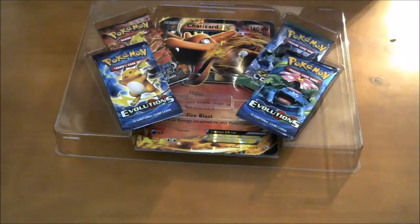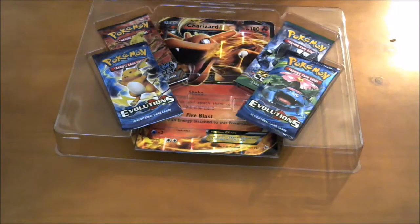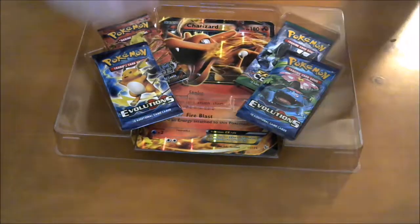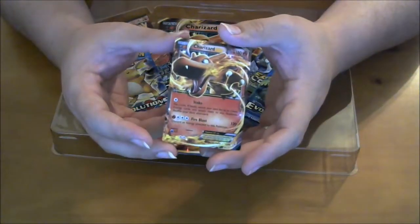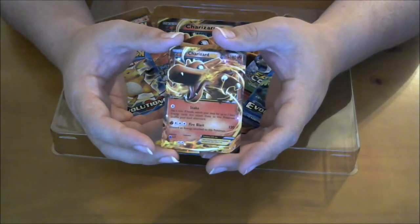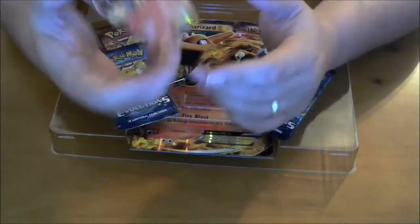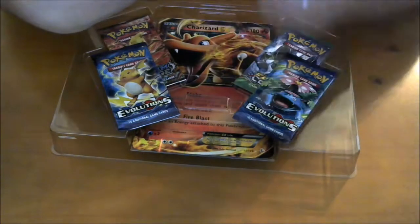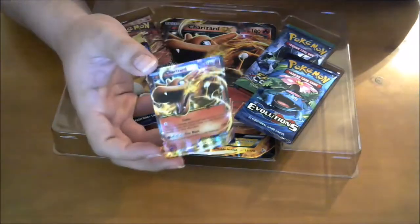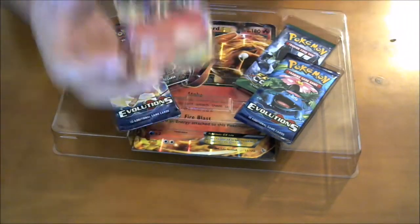We got this Charizard right here, I'm going to go ahead and get him out. That is awesome. He's got 180 hit points. Fire Blast is 120 damage card energy. He's got Stoke — flip a coin, hit heads, search your deck for 3 basic energy cards and attach them to this Pokémon, then shuffle your deck afterward. So that's really powerful, especially because Fire Blast makes you discard energy.